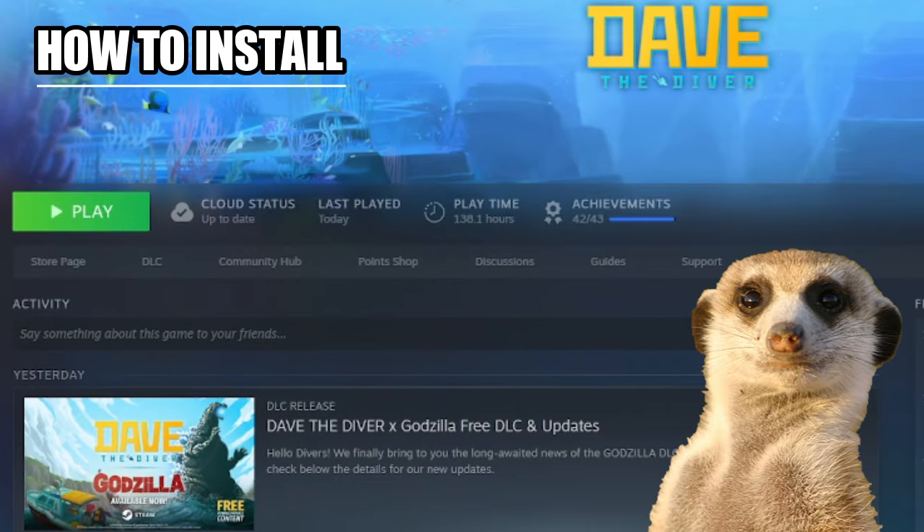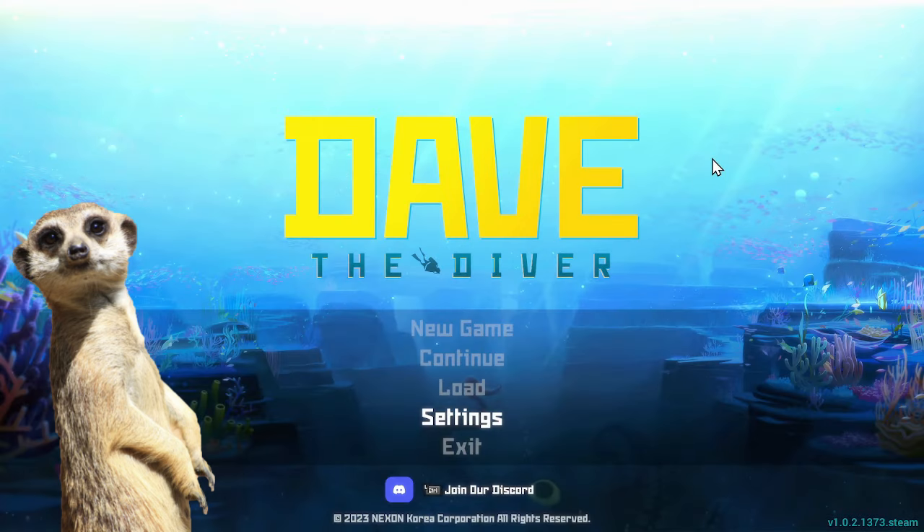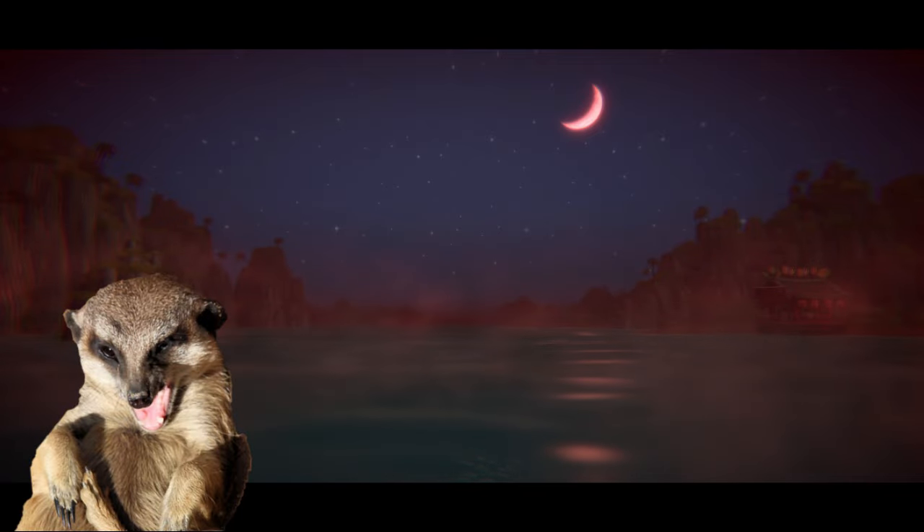Number 1: How to unlock the DLC. All you gotta do is go to the Dave the Diver Steam page, install the free DLC, and then open the game. It'll be automatically added, and the event will start when you get this earthquake cutscene on a random evening. That's pretty much it.